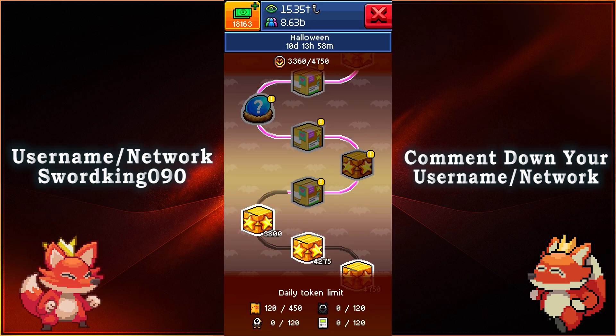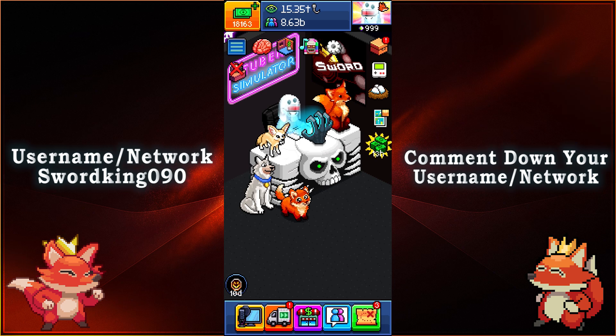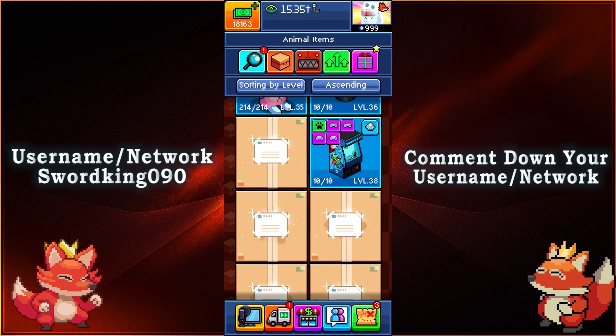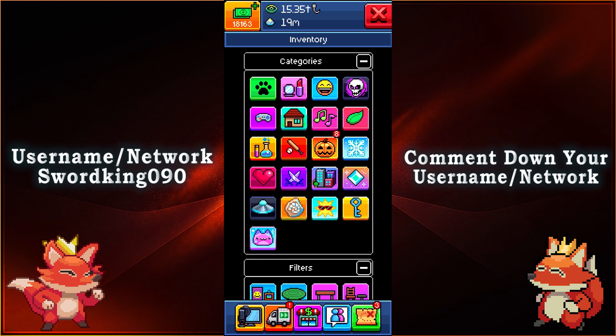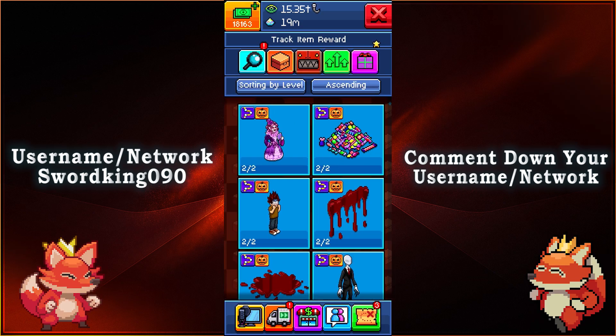Now we're gonna go ahead and take a look at all the item track rewards that you're able to get for a Halloween event. We'll go back to our room and go to the inventory with the magnifying glass. Let's go ahead and go to the Halloween theme here when it comes to the item track rewards — there it is with the icon.